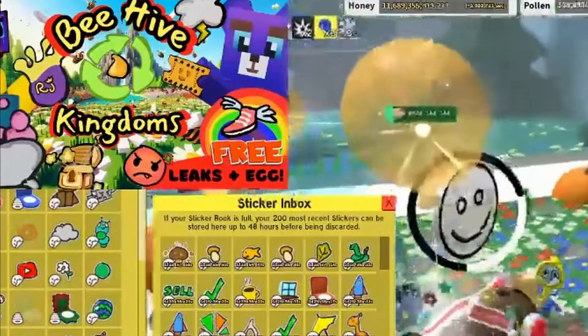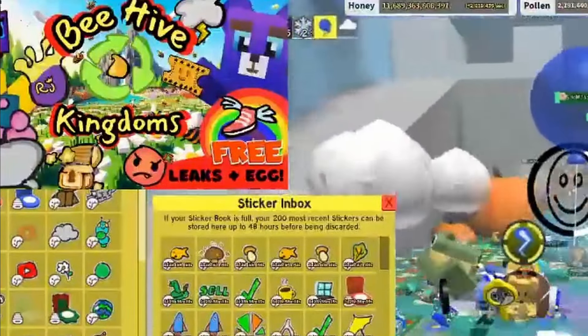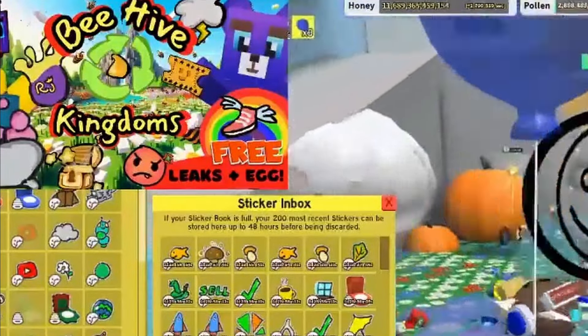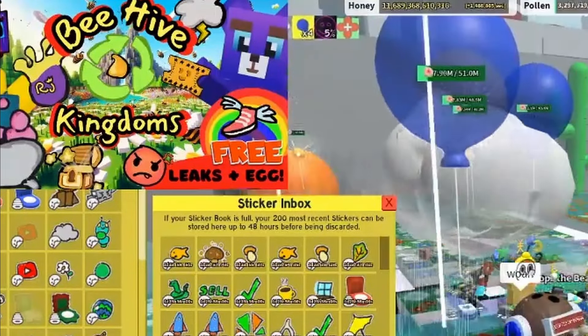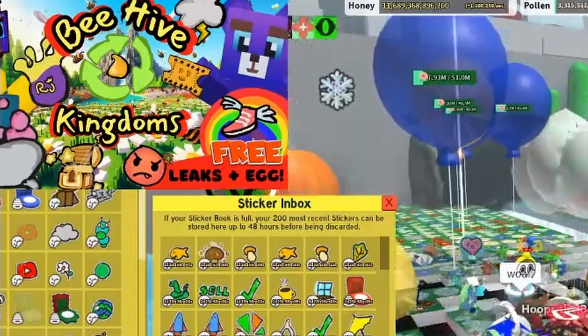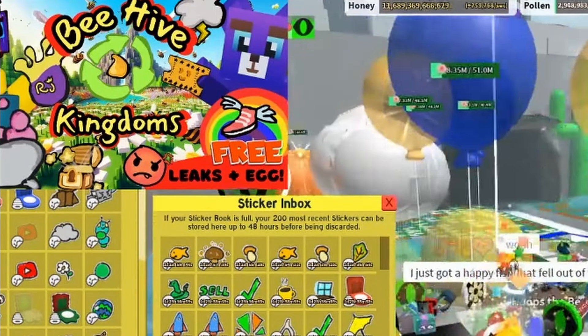You've probably been wondering what this free links and egg thing is — it's Beehive Kingdoms, a game that is coming out very similar to Bee Swarm Simulator, but this game will actually get updated. This is a quick little promo to say it's coming very soon — go check out the leaks game, I'll put the link down below. Get yourself a free egg before the game launches in just three or four days. Until next time, bye for now!